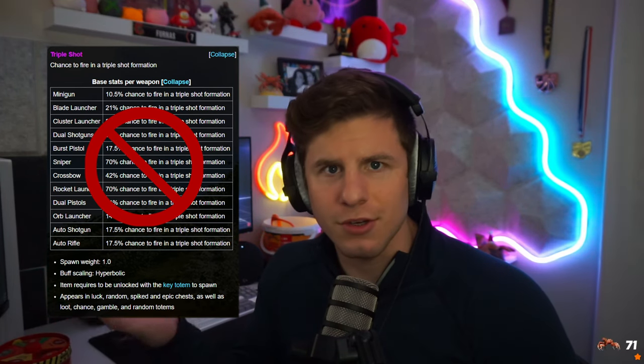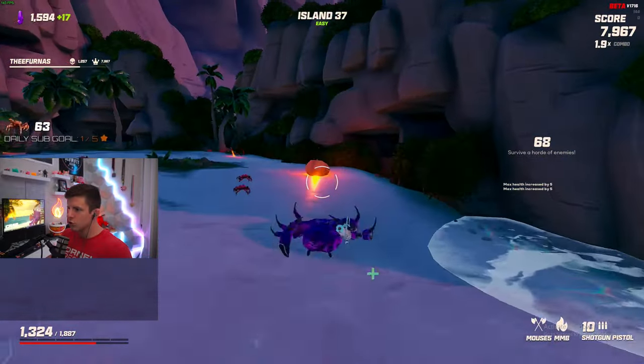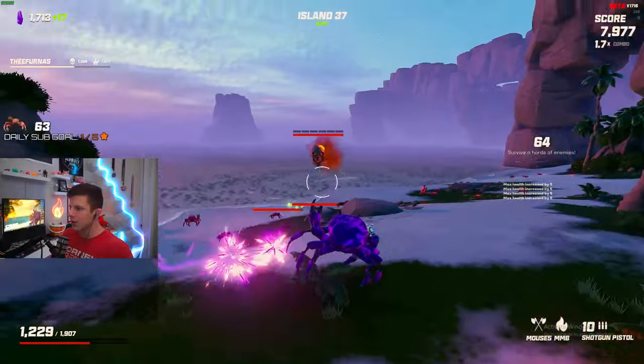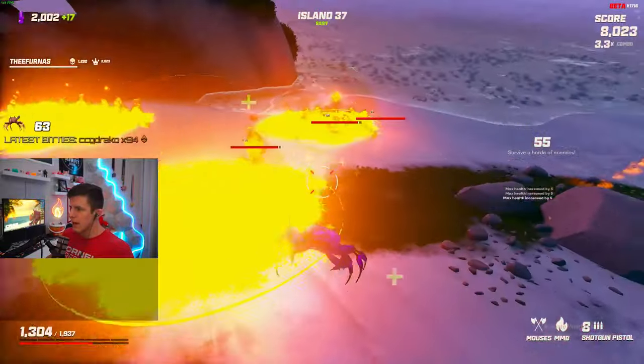I don't normally talk about stuff to avoid, but I've got to say it here. You're running the auto shotgun which fires six projectiles. There are epic and legendary mods that reduce the amount of shots for shotguns — like Triple Shot, which only fires three shots. That's actually a downgrade. Same thing for X Shot: it's an X pattern but it's only five — still a downgrade, even if X Shot is legendary. Arc Shot fires an arc of seven, technically one more, but it's spread out on a wide horizontal arc so you lose accuracy and the concentrated damage advantage.